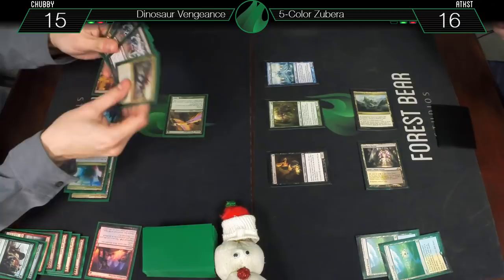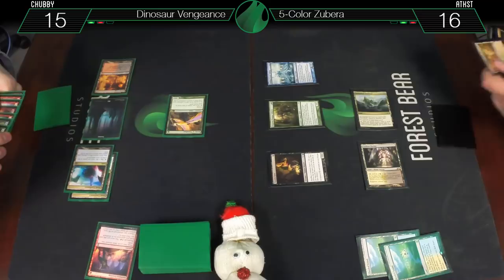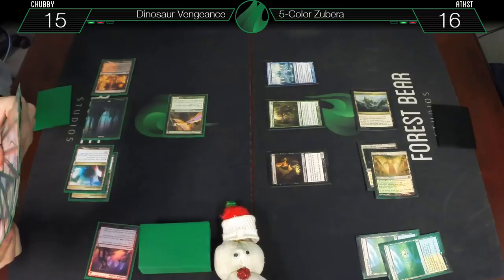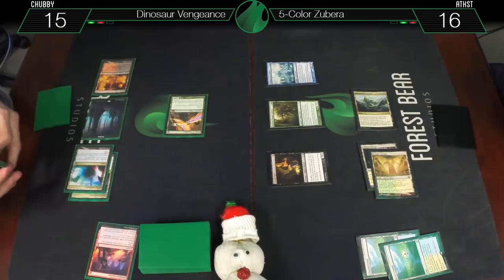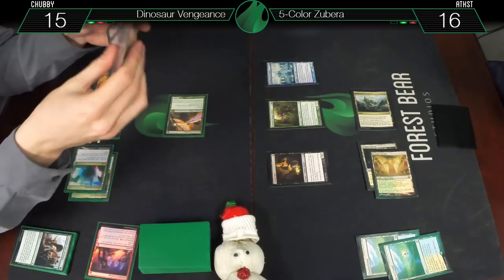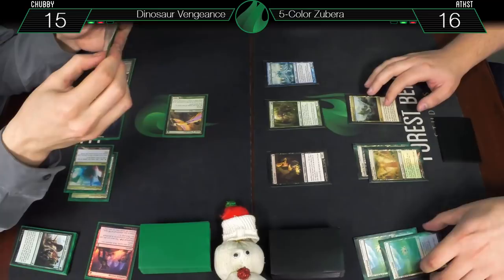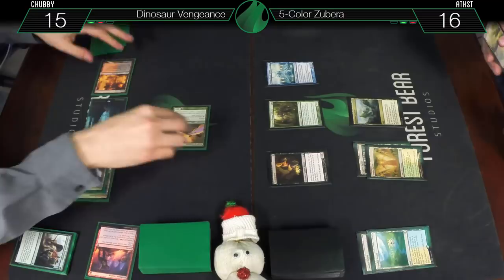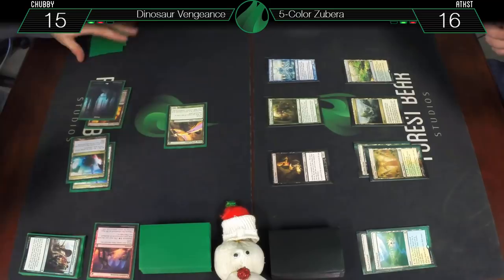End of your turn, crack going to 16 — Temple Garden. If you look through that graveyard and see all these things you'd think 'wow, great reanimator package,' but none of them are legendary so Goryo's Vengeance won't work. I had to discard those because there was no chance I was casting them — I needed mana and cheap things. Might have been better with the extra legendary dinosaurs from Rivals. So then at least you could Goryo's Vengeance any of them. If we had more Footsteps of the Goryo — we only found one at a local store. I had to put in some Makeshift Mannequins, which I haven't seen yet.